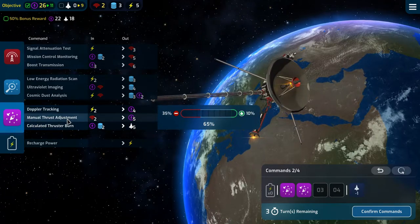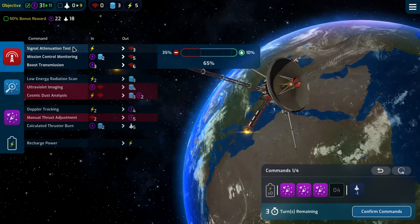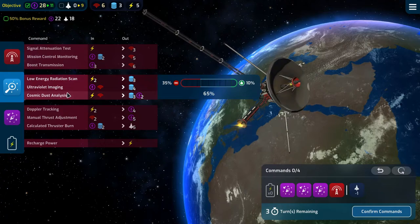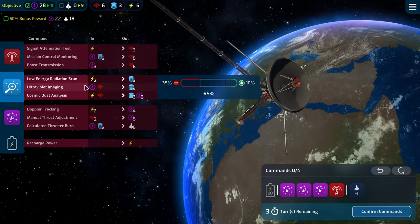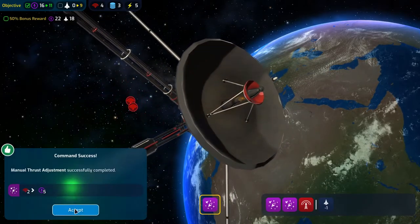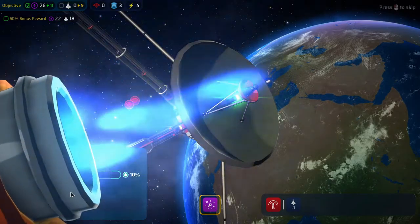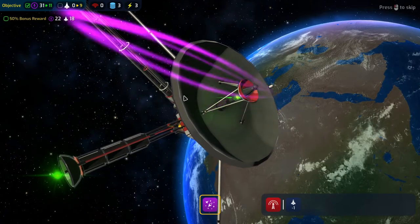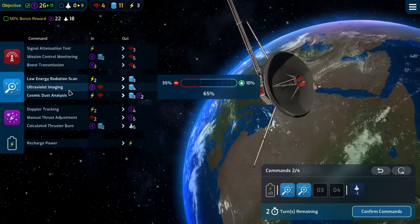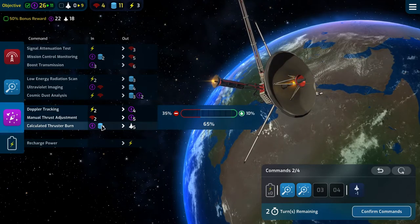We're going to have to do it one more time, then spend three to get some more comms — we can use comms and nav twice to get the data we need for the final turn. We'll resist that. Now we can do this twice, giving us everything we need to do this four times. We need eight and we need four — 26 minus four is 22, and we are well in hand. We can do some recharges.